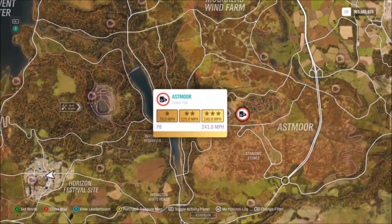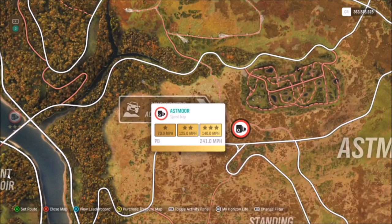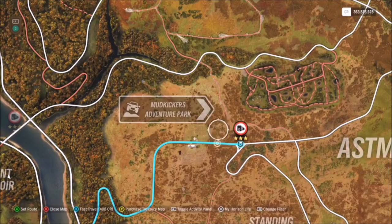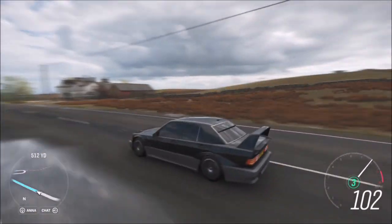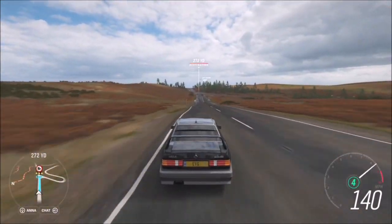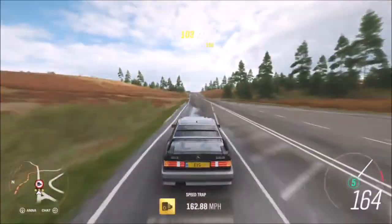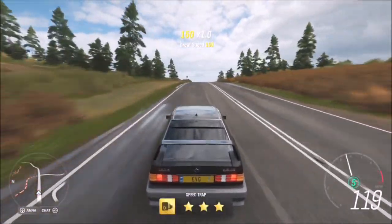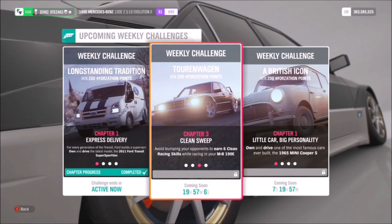I recommend heading over to the Astmore speed trap — three stars on here requires 140 miles per hour, which is very easy to do in your Mercedes-Benz, and even easier with a tuned one. You don't need a massive run-up. I'd recommend tuning it or creating your own tune, but 140 miles an hour for three stars is super quick and easy.